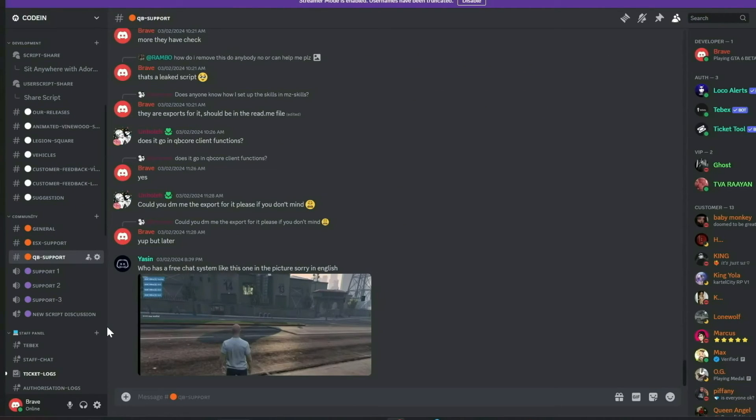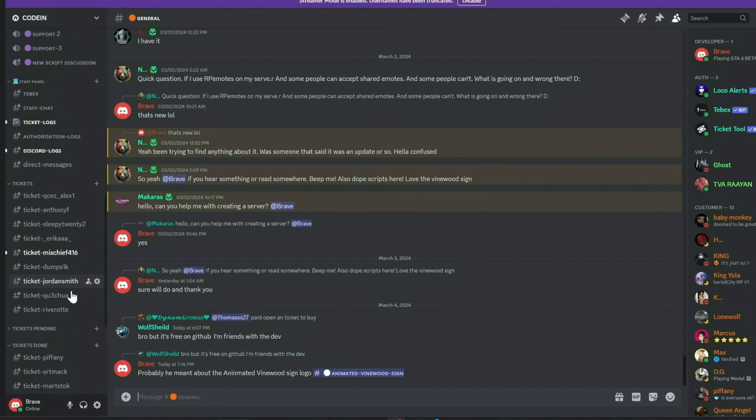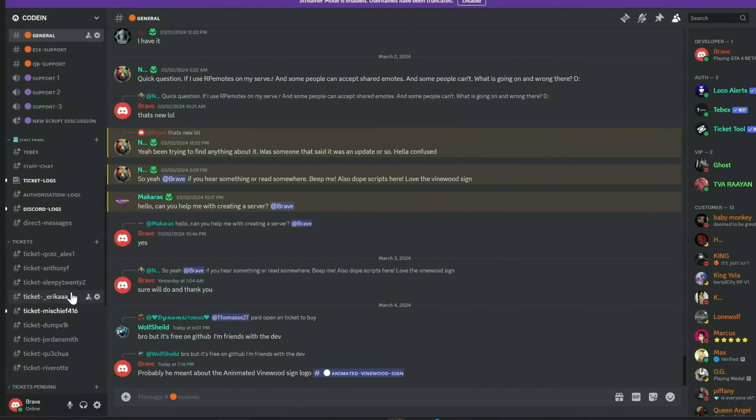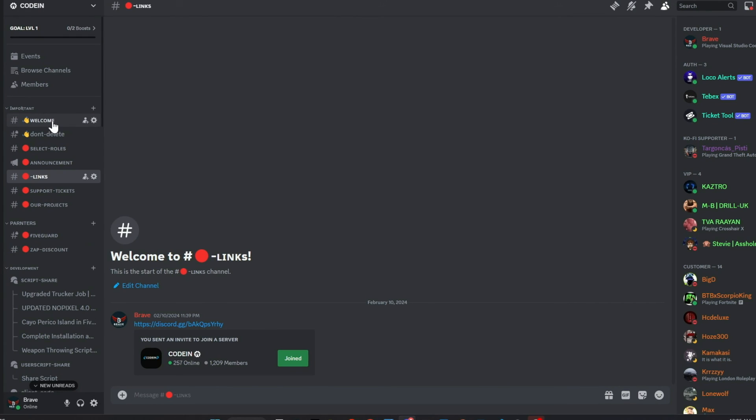Additionally, members can share free original scripts for community use. We also feature dedicated channels for general discussions, QB Core, and ESX support. Our aim is to provide comprehensive, free support and assist everyone in the community. Join us today and make a difference. Much love from the Codin team.